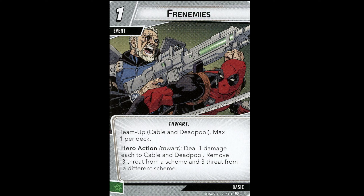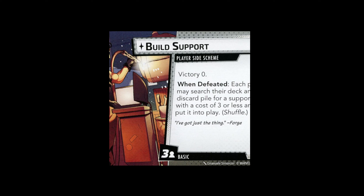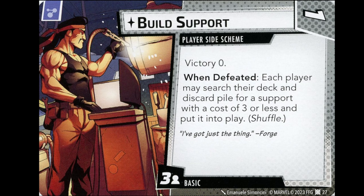Frenemies is a one-cost event — team-up Cable and Deadpool. Note that Deadpool won't be out for a while. Deal one damage each to Cable and Deadpool, then remove three threat from a scheme and three threat from a different scheme. Two cost for six threat removal is very good. Deadpool doesn't mind the self-damage as much. If you're playing Cable and Deadpool together, I'd play this card to help clear side schemes faster.